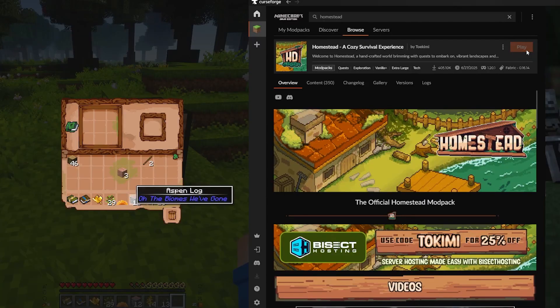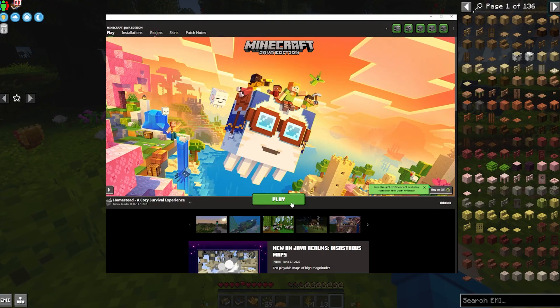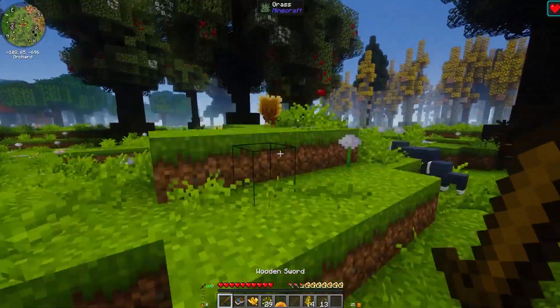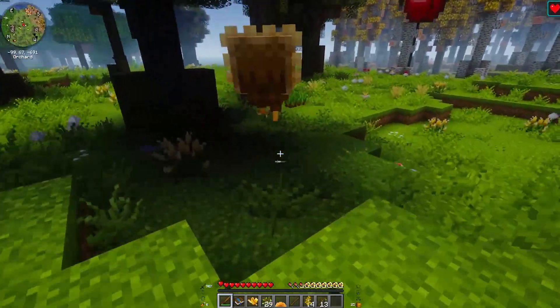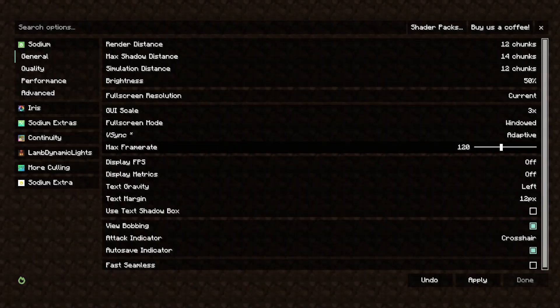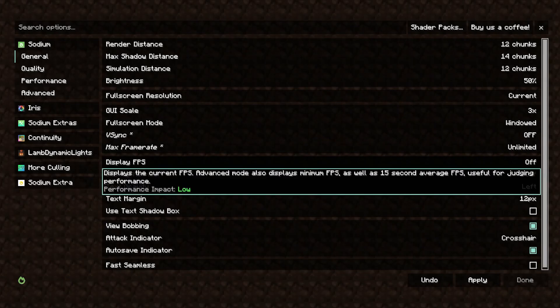It's installed. So now all we need to do is click play, then go to your launcher, click play again. Wait for an absolutely excessive amount of time while I kill this turkey. Give me that meat. Then you can go into the game. It does take a long time to install and play.